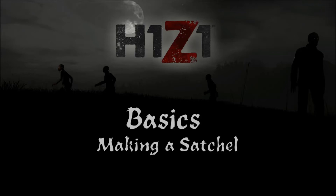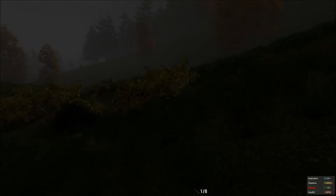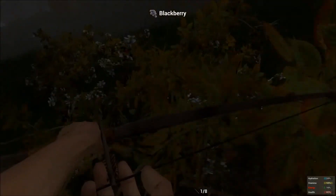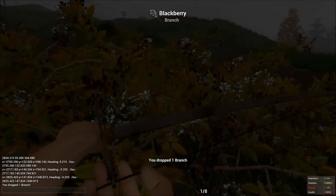This is just going to be another quick tutorial showing you some basics on how to make a satchel. The reason why I say it's rather basic is because I'm going to show you how to do it without having any weapons, which take much longer to craft in this game. What I mean by that is if you don't have a knife, a machete, a hatchet, or whatever, there are ways that you can craft a satchel just by running around the world.